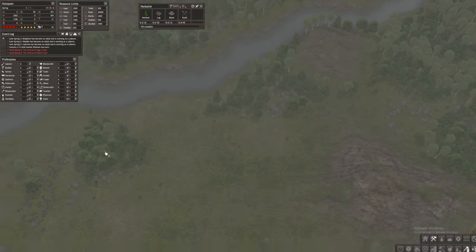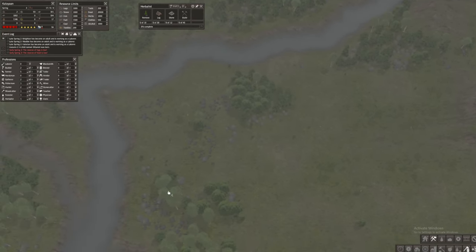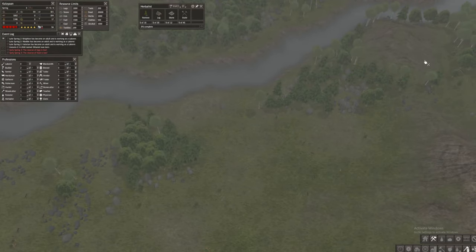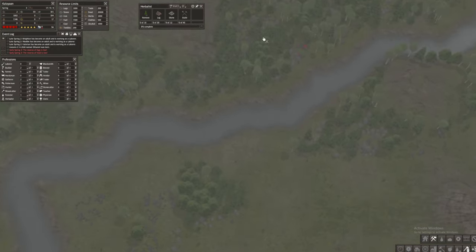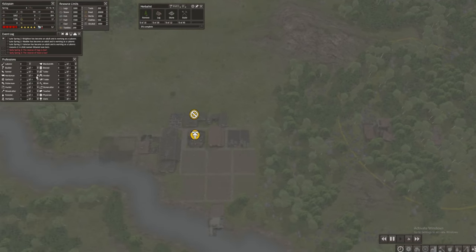Let's start gathering resources — destroying these and collecting all of them. Let's gather all of these. Be careful when selecting resources from the other side.